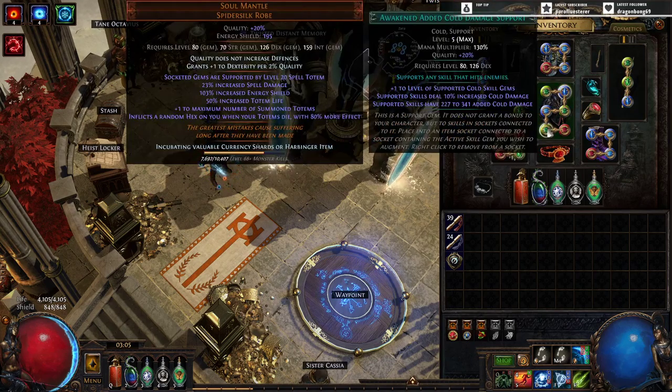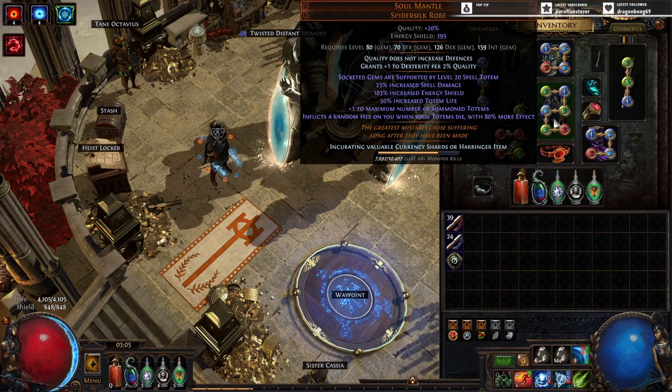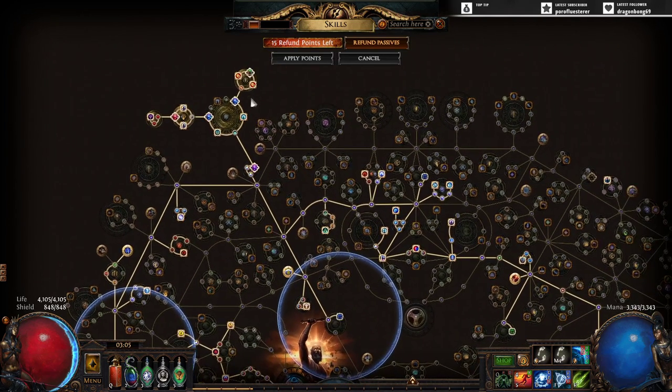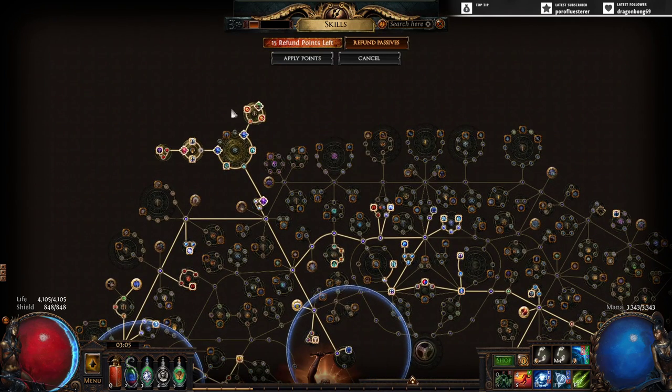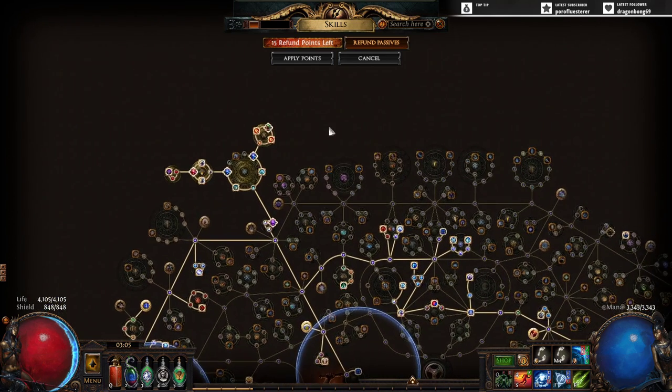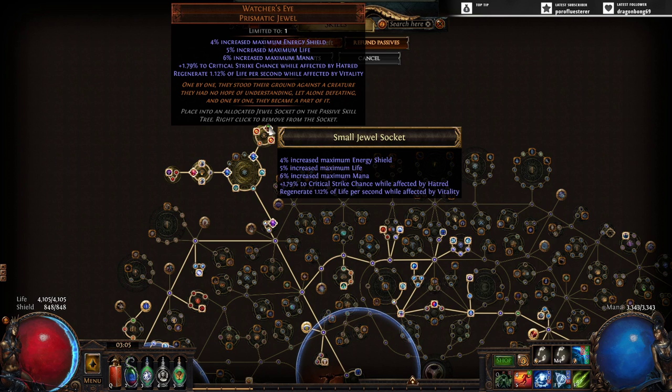I've got all our awakened gems. I don't have a corrupted chest piece yet — that's probably one of the next things on the table. We do have our full cluster setup; I'm using a projectile medium right now instead of a curse, though I may switch to a curse later — they're just kind of a pain to get a hold of. I've got a one-mod Watcher's Eye and going to a two-mod will happen pretty soon too.